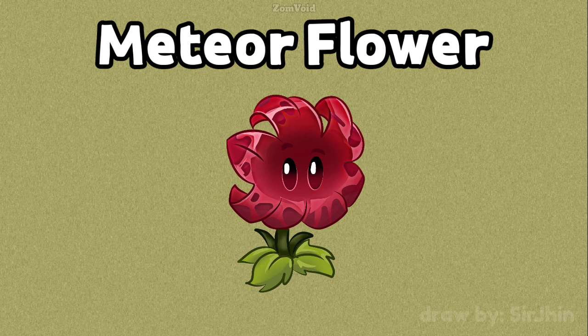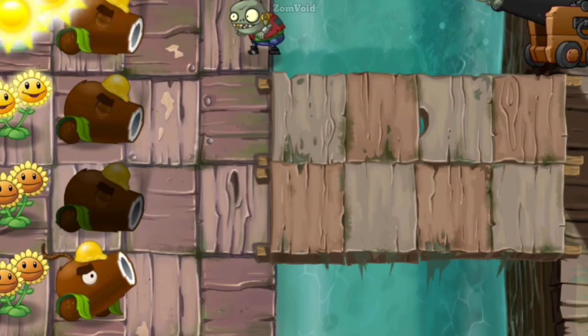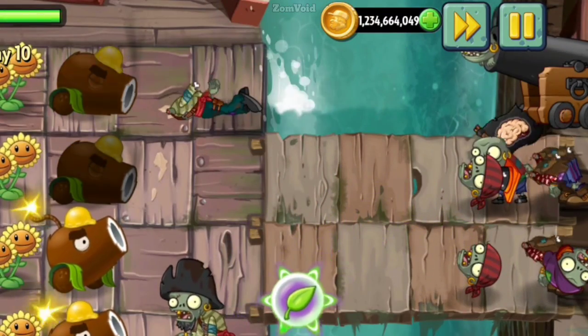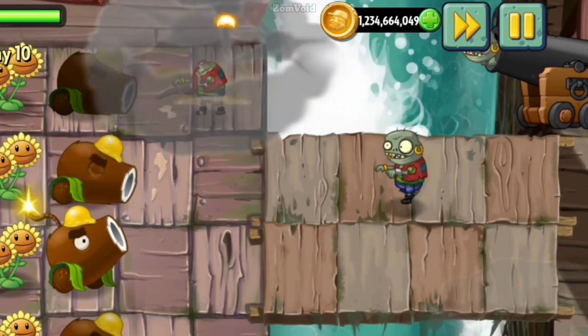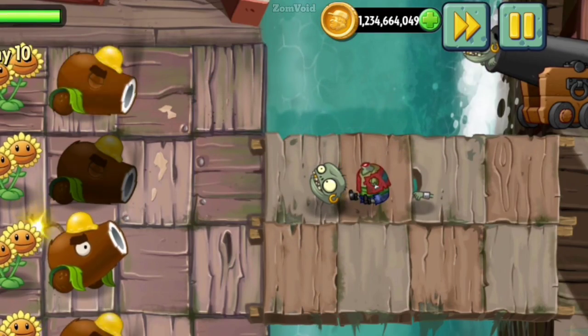Meteor Flower is an upcoming plant found in the code for Plants vs. Zombies 2. It is a tap-to-activate plant which costs 250 sun with a 5-second cooldown. It shoots a projectile at zombies which deals splash damage, leaving behind a molten pool which continues to deal damage on the tile it lands on. It has a reload time of 4 seconds between shots.